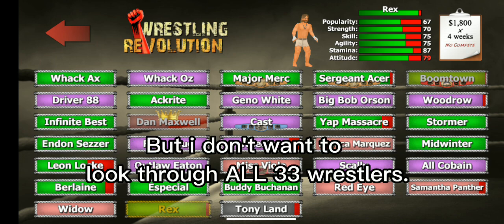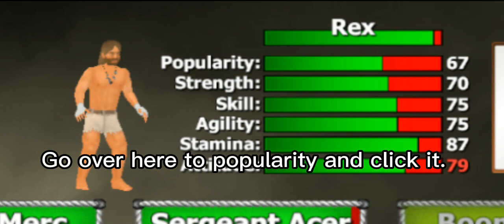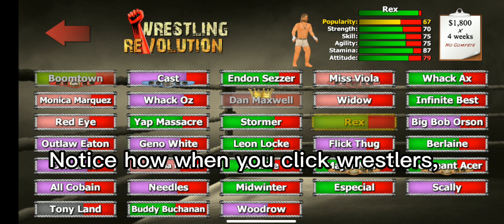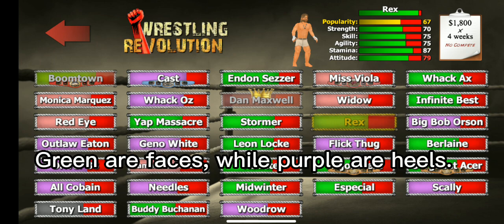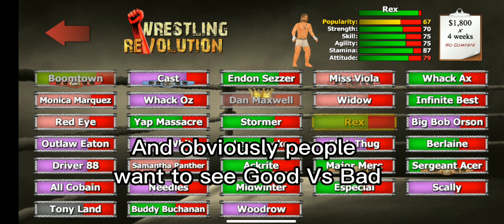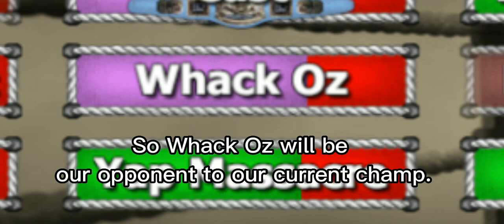I don't want to look through all 33 wrestlers, so luckily there's an easy solution. Go over here to Popularity and click it. Now you can see who is popular. Notice how when you click wrestlers, these bars are either green or purple — that's because those are either faces or heels. Green are faces, while purple are heels. Faces are good guys while heels are bad, and obviously people want to see good versus bad. So currently our most popular bad guy that isn't a champ is this guy — Wackos will be our opponent to our current champ.